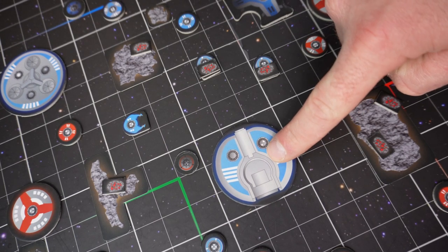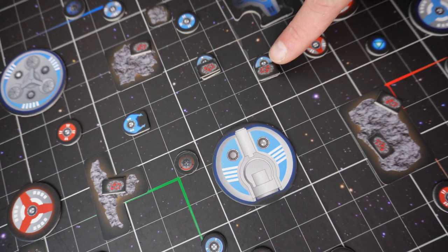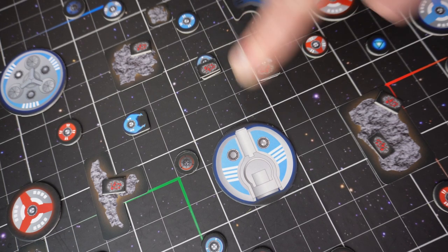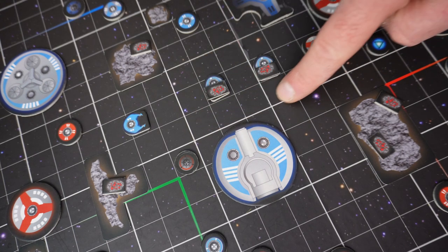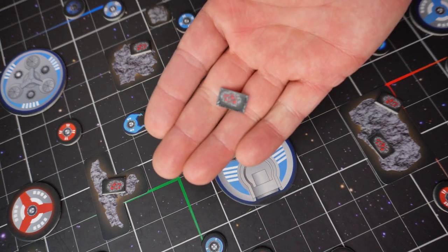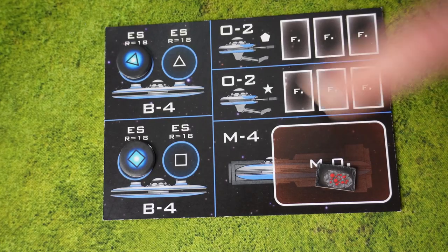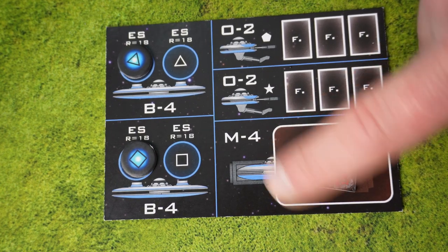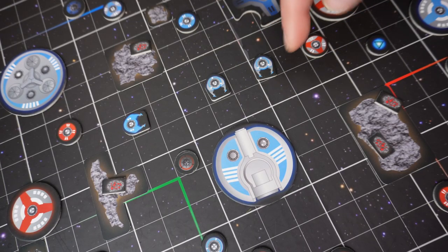The last flying saucer I want to show you is the mill. The mill is the saucer that will process all the metal ore that you have gathered. To transfer ore from your quarries to your mill, you simply need to fly up to the mill, leave one space in between, and then transfer the ore to the mill. The ore doesn't actually end up on your flying saucers — it goes to your control board. This here is your mill and this is your storage where you store your metal ore. You can transfer several ores during one turn.